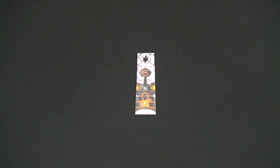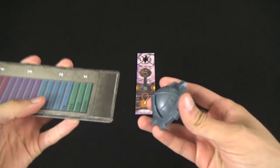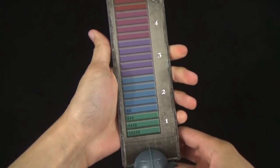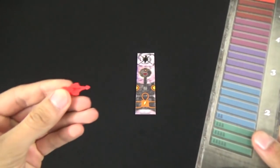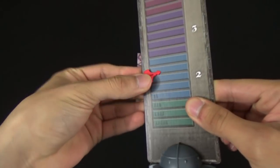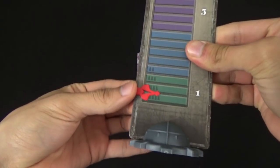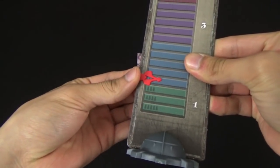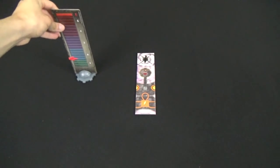Then you're going to need to set up the storm tracker by taking the storm meter card and placing it within the plastic holder. Then depending on the number of players, take the red plastic clip and place it onto the meter so that it will point to the number of players you have starting off. I'm going to set us up for a two-player game. This can then be set off to the side.